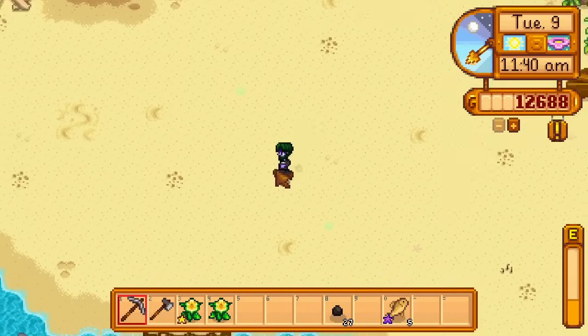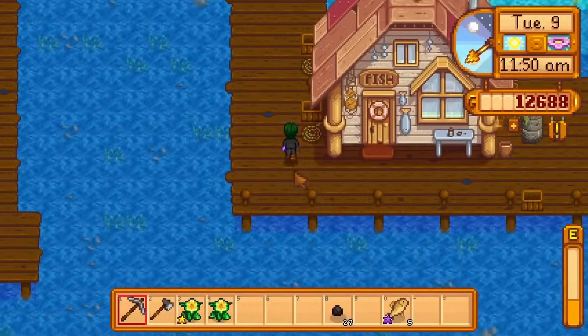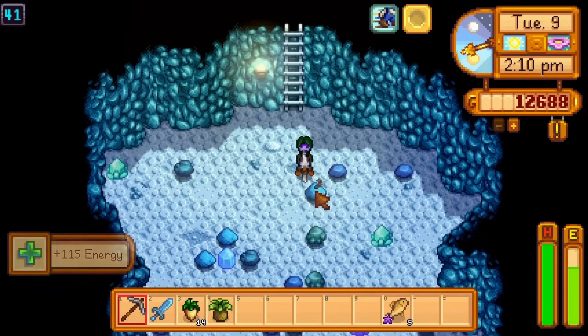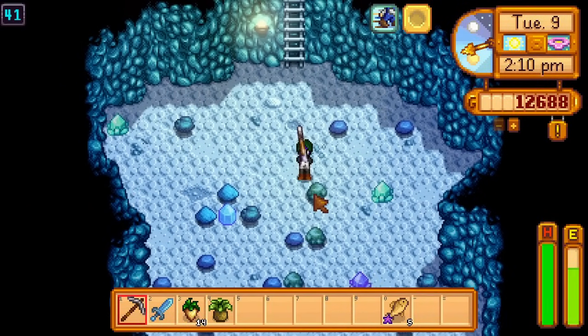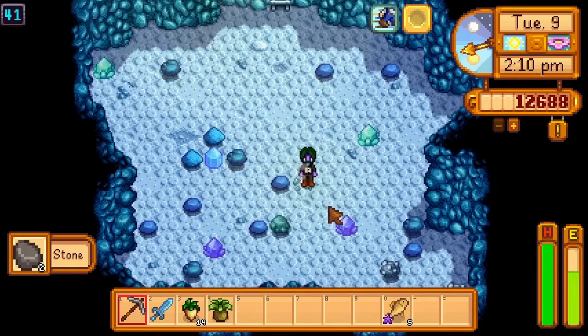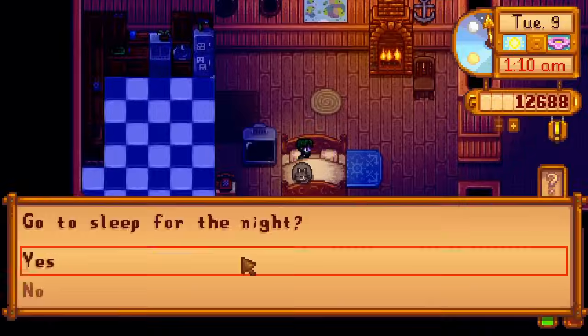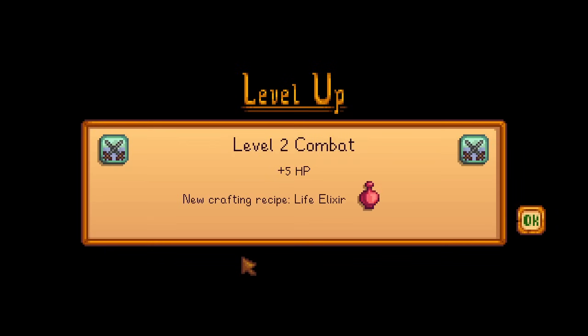I go to Willy to buy bait for a rain day tomorrow — but he's not there. I get some food from the house and go to the mines. Even with a good luck day and a luck buff from eating a spicy eel, I only make it 10 floors to floor 50. Once I've gone to bed, I get level 2 combat overnight.